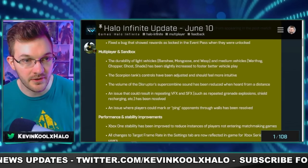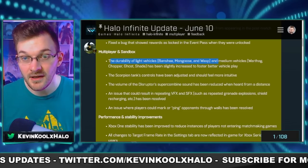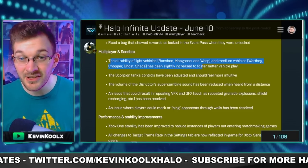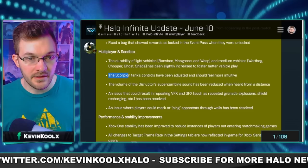In sandbox and multiplayer changes, the durability of light vehicles such as the Banshee, Wasp, and Mongoose, and medium vehicles like the Warthog, Chopper, Ghost, and Shade turret, have been slightly increased to foster better vehicle play — so they should feel a little sturdier.